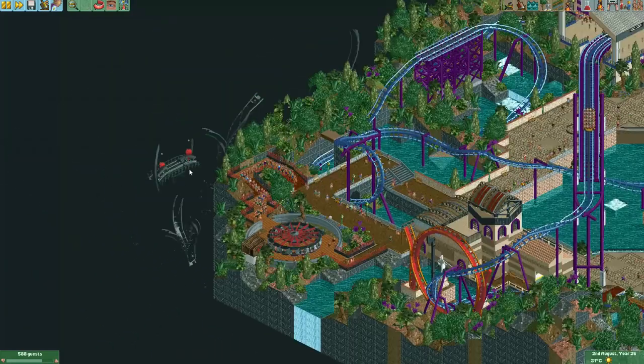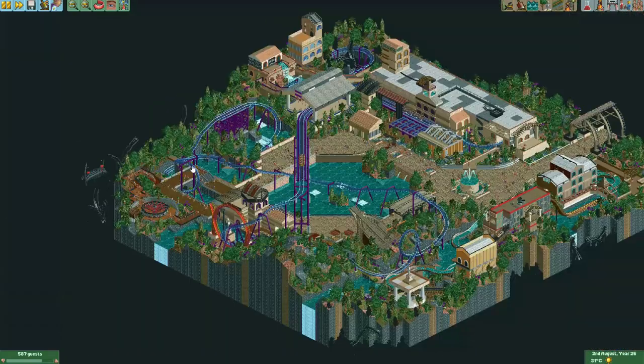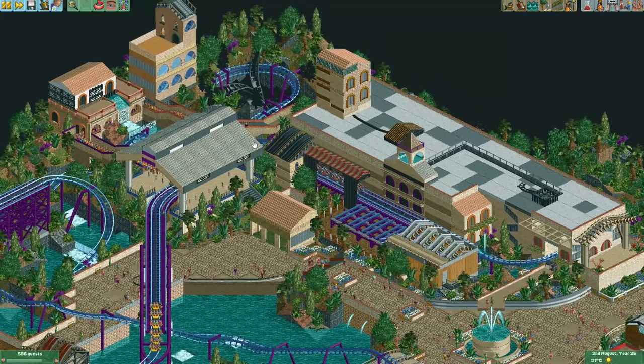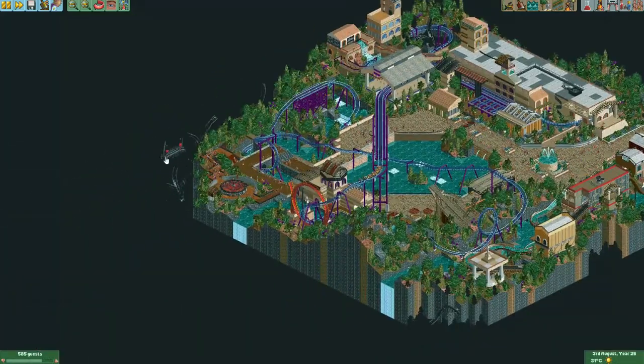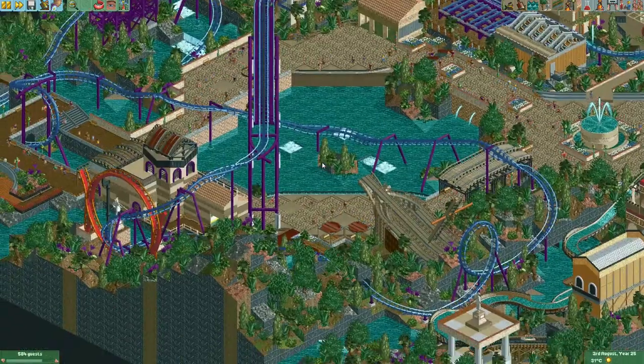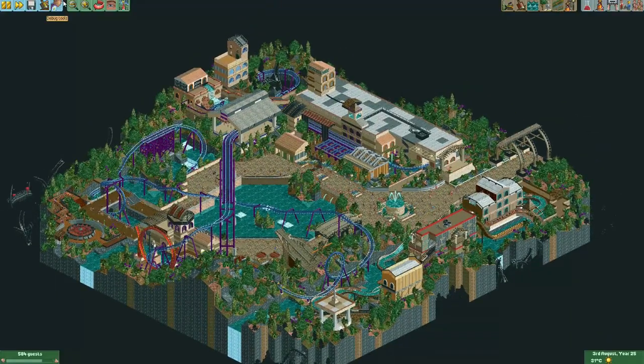On the outside of the map, we can also see a creature which ties into the story of the map about an ancient civilization and the reason for its downfall. A really cool coaster, a really cool map, and a cool story — this was definitely one of my favorite entries of the round.